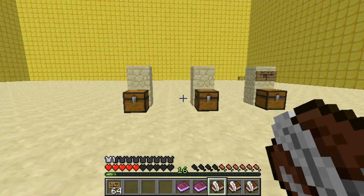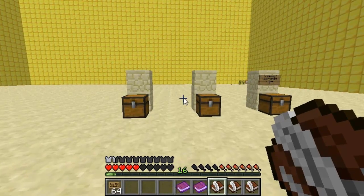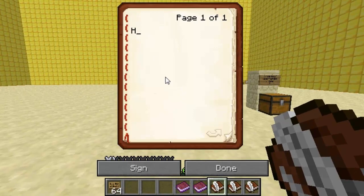Hey guys and welcome. This video is on the plugin Bookshop. Basically it lets you sell books in shops as well as give players a book when they spawn into your server for the very first time.